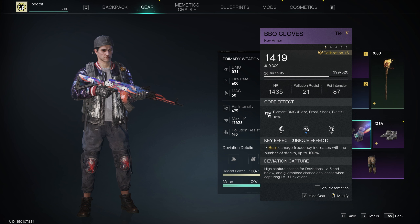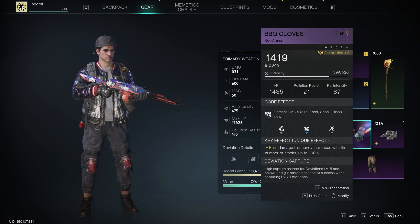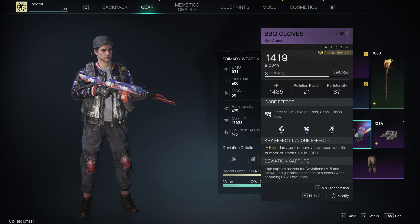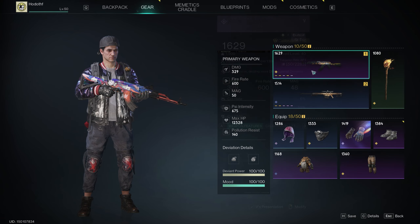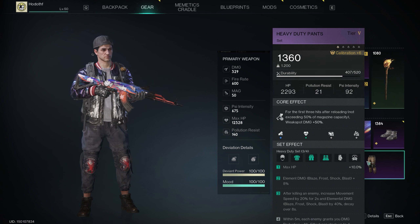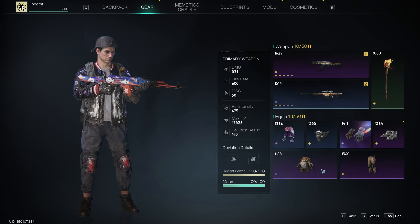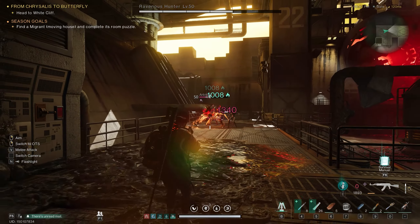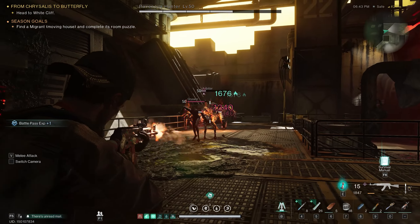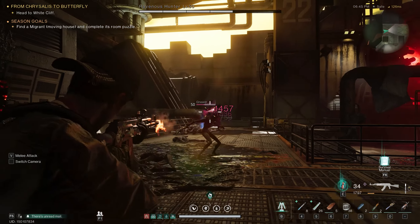We've also got the Barbecue Gloves, which basically double our burn damage. Burn damage frequency increases with the number of stacks up to 100%, so the burn damage frequency is increased with more stacks. That's why we've got all these mods working together. We're building around hitting enemies as fast as possible to trigger as many burns as possible, increasing our psi intensity and getting it as high as we can for great damage output.